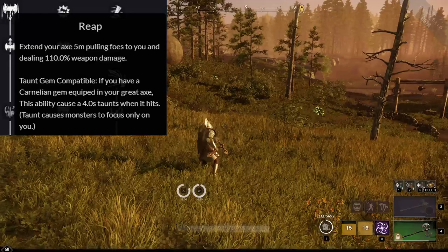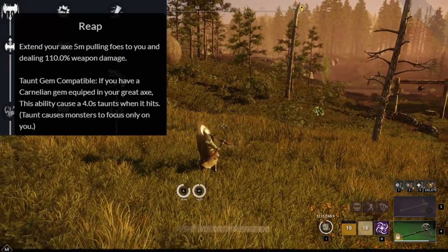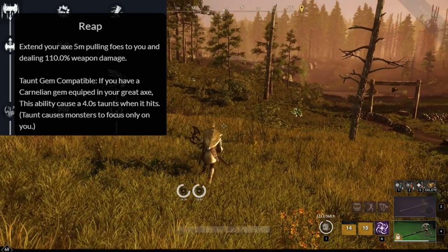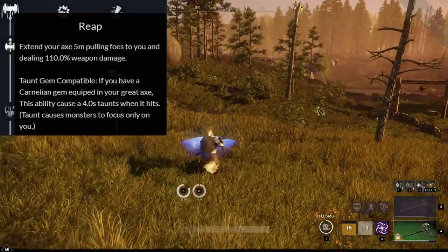Starting out with Reap, this ability pulls in enemies 5 meters in front of you and deals 110% weapon damage. If you max out this ability with additional points, you can actually get an extra hit that deals 115% weapon damage after the first pull.